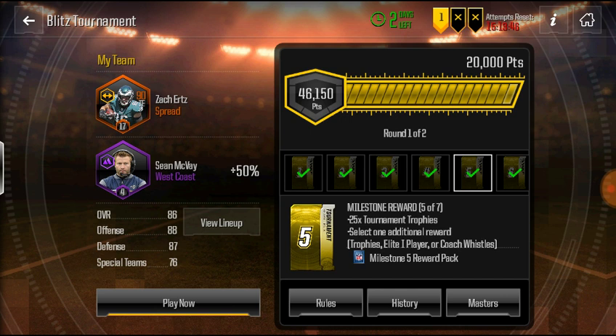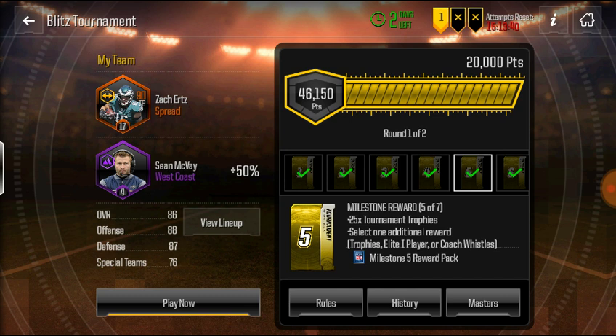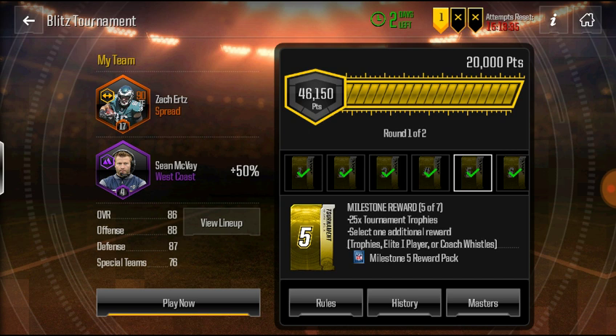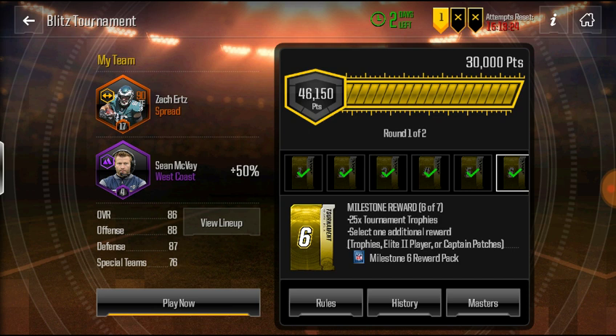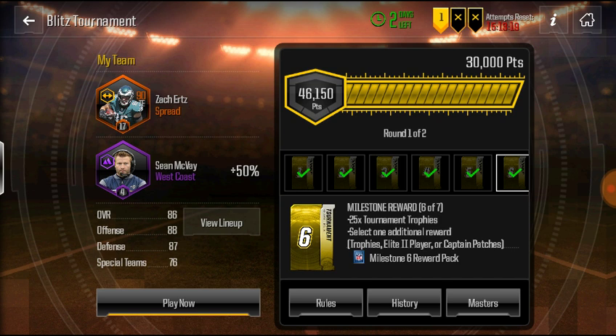Number four is still the same thing. Number five — this is where it gets interesting, this is cool. You get 25 tournament trophies for 20,000 points, and you can select extra trophies, elite player, or core choice pack. I picked the trophies because I'm trying to get the 94 overall. I'll talk about that in a minute. Over here you get elite two players — anything from an 85 plus. You can also pick Captain Patches, which is good.